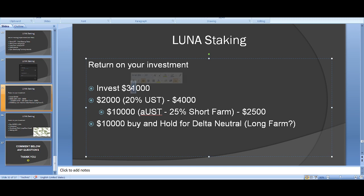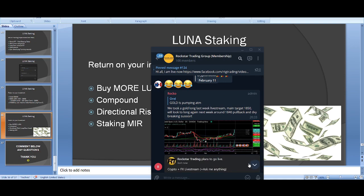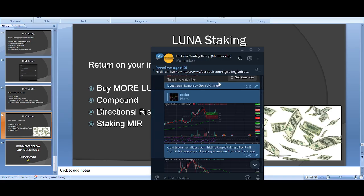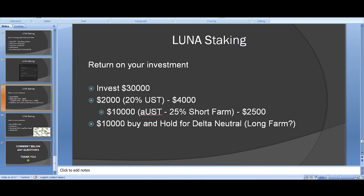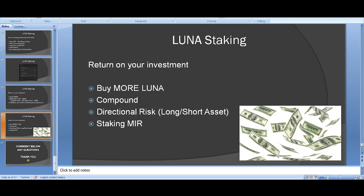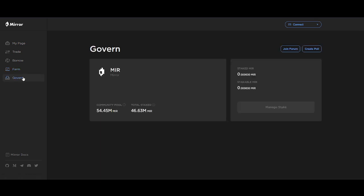You can also take directional risk: I'm currently long gold in the Rockstar Trading Group. With Mirror, if you're long gold you just buy and long gold; if you're bearish on Microsoft you short it and take the directional risk. You can also stake Mirror tokens and participate in Mirror governance — there are lots of additional things you can do.